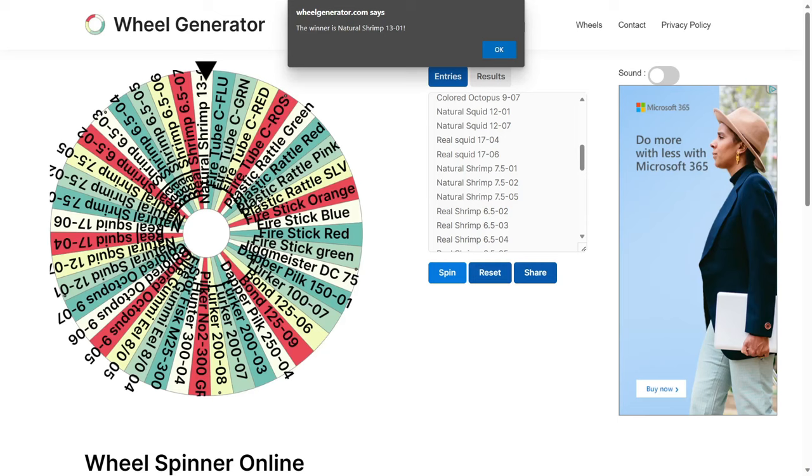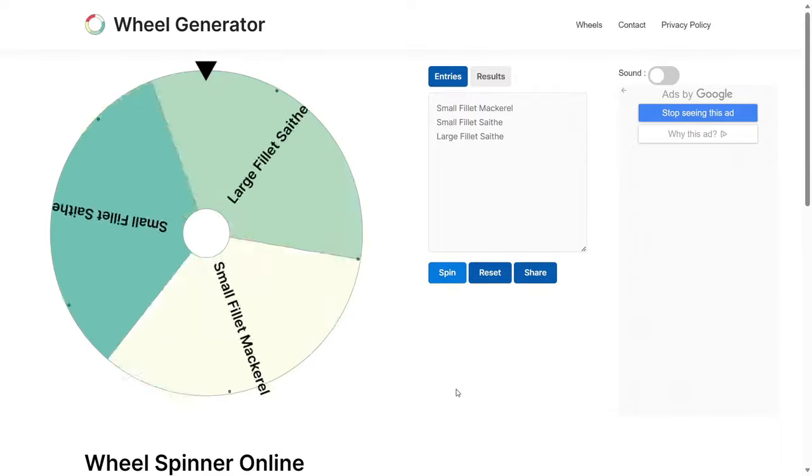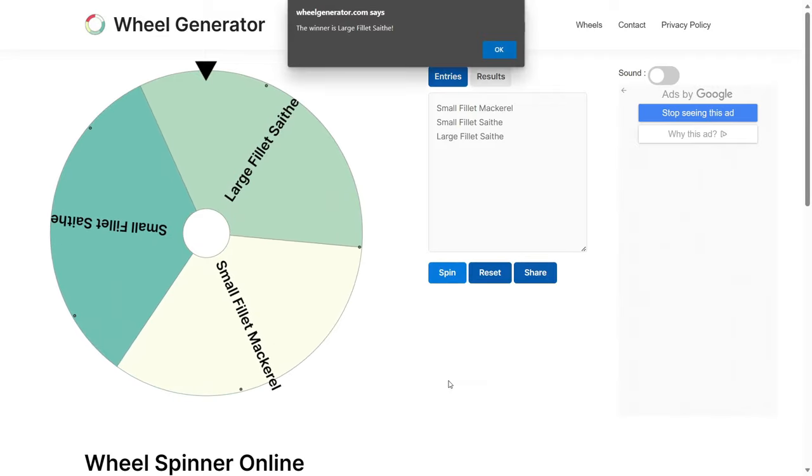Wheel number three decides our bait. This time I put the baits I actually have on the wheel, unlike last episode. I only have a pickler rig so I can't use all the fancy baits a boat rod can use — these are the three baits I do have. Let's see which one we get. A large fillet! Writing that down so I don't forget.